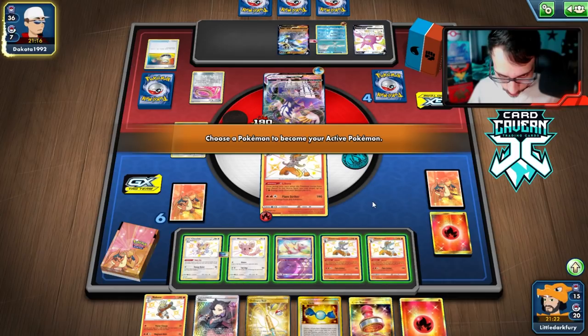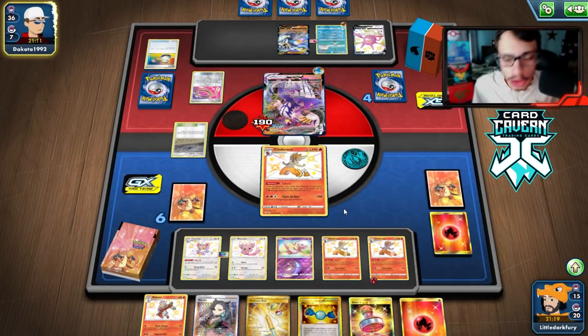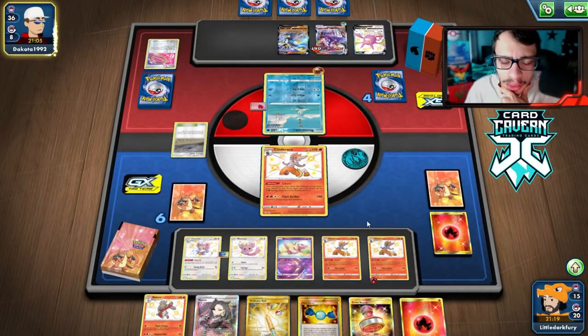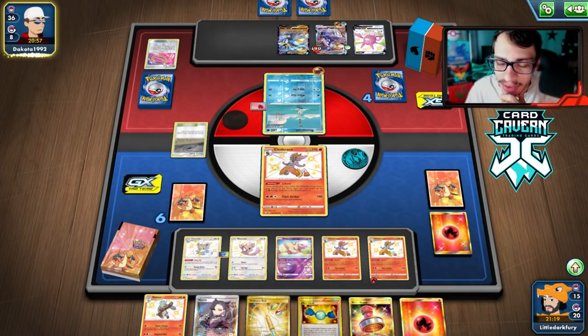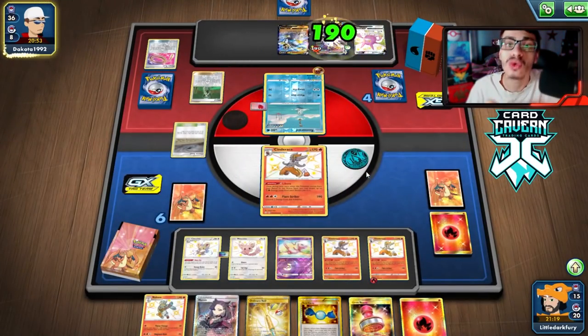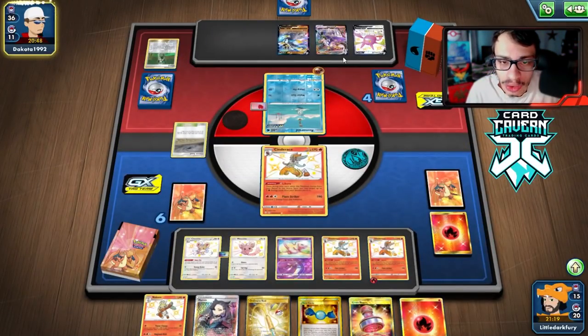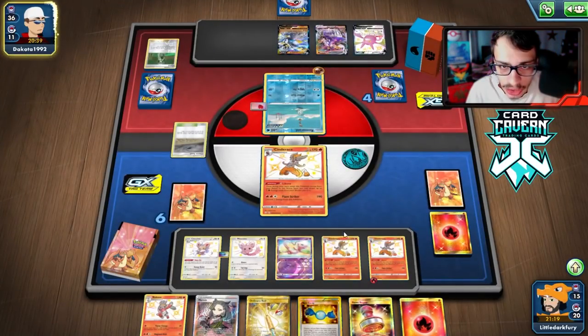We still have Recycle Energy and can Rod energy back into the deck. We still have U-Turn Board so we can move things. We want to deny them prizes as much as possible. Oh — they had a Cheryl, but they attached Stone Energy before the Cheryl, which is a misplay on their end. That's actually really good for us! We're getting Boss back — we can Make Do into it and boss the Urshifu up. A good Cheryl for us, and hopefully they only play one.